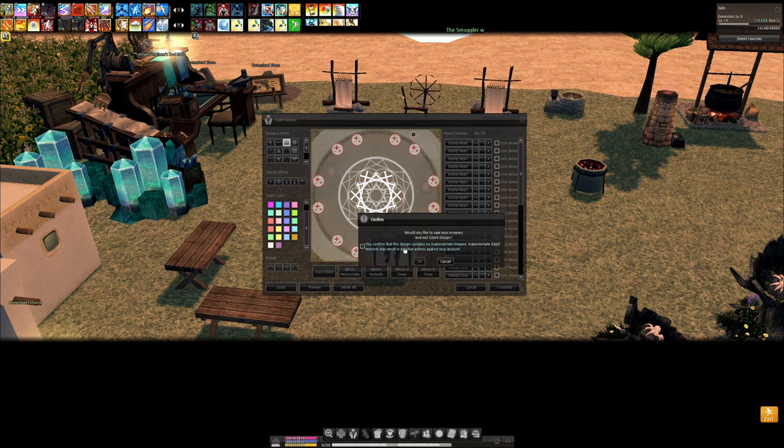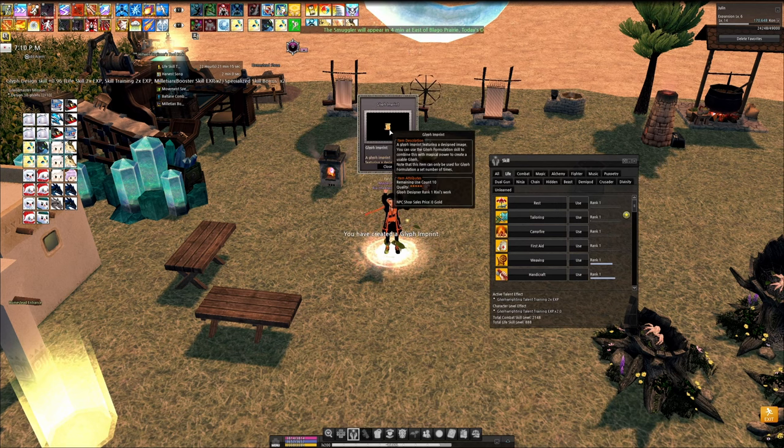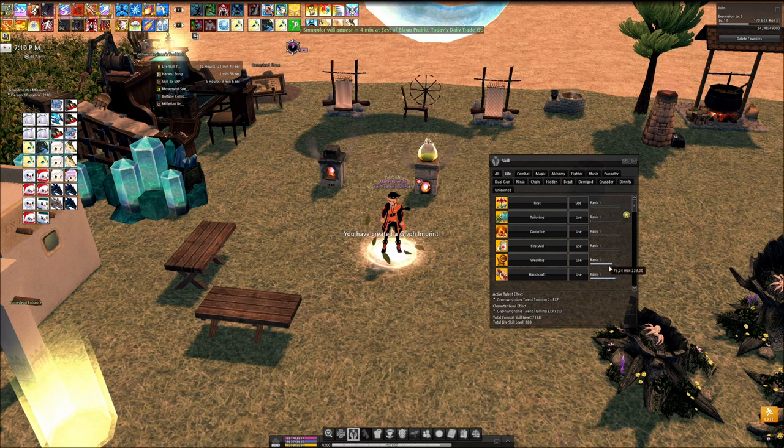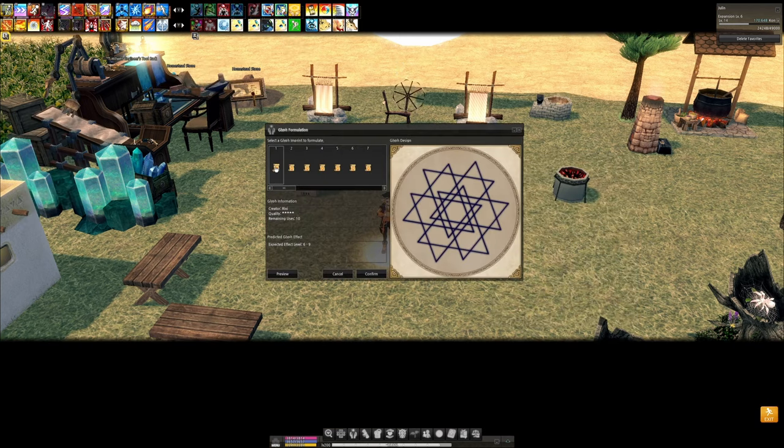Glyph Imprints have six different grades: one through five stars, and a rank above normal five stars which is five golden stars. The quality of the imprint is based on the rank of the skill and your Intelligence stat. After we have the imprint we want to use, we can use the skill Glyph Formulation.